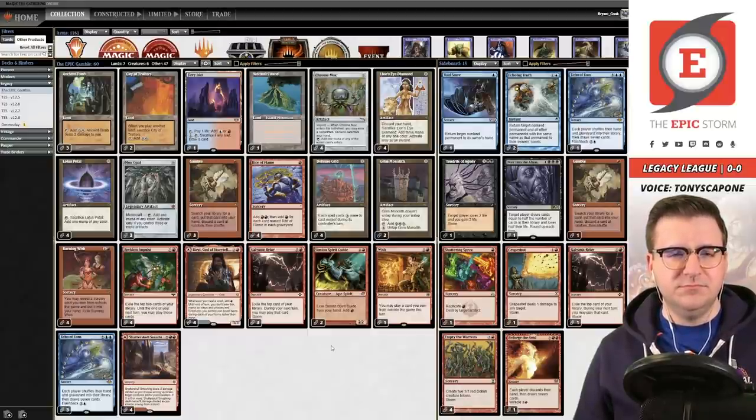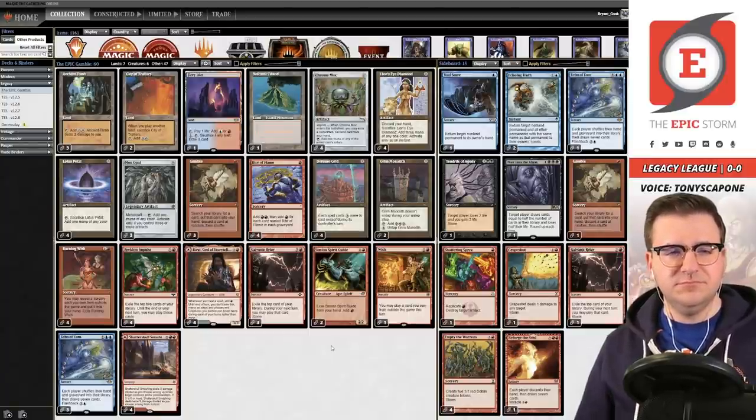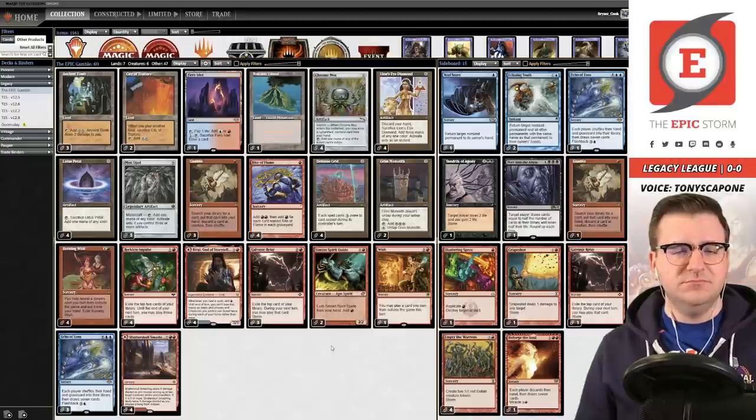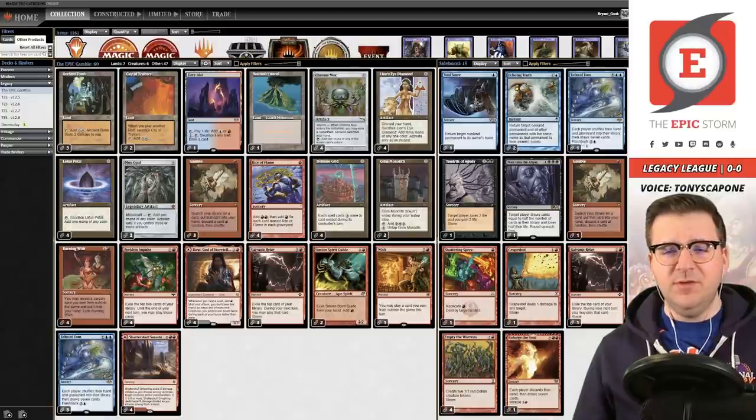Simian Spirit Guide replaced Jess's Will, which as you might know is a three-mana card. We want cards that get us to two or three mana rather than costing three mana themselves. That makes perfect sense.